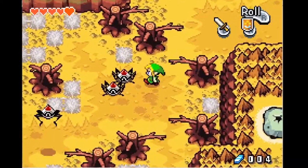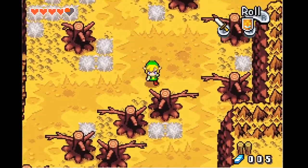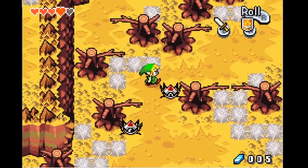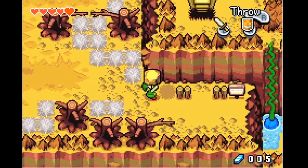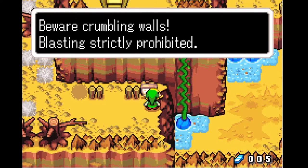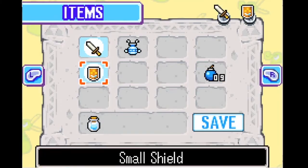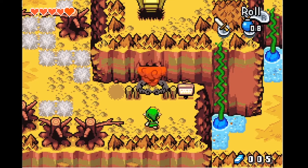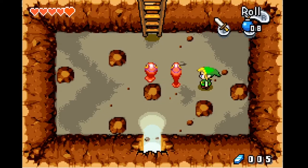Those little jumping insect things. I wasn't sure what these other things are but I think they're supposed to be tumbleweeds that hurt you if you walk on them, and eventually I do learn you can suck them up with your gust jar. 'Beware crumbling walls - blasting is strictly prohibited.' Oh really? That sounds like a crack in the wall. At least the puzzles give you a little hint on how to progress. The thing I don't like about this area is there's just so much back and forth.